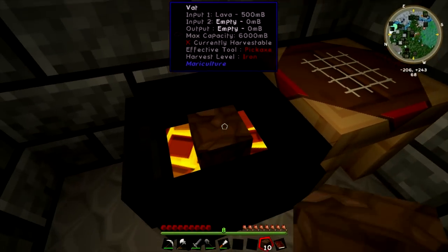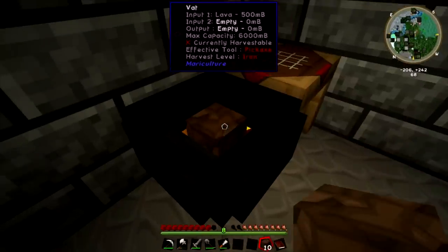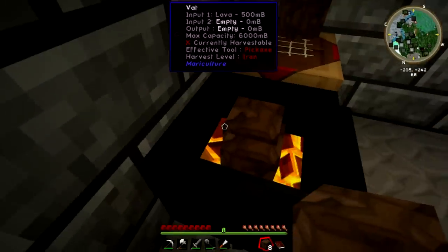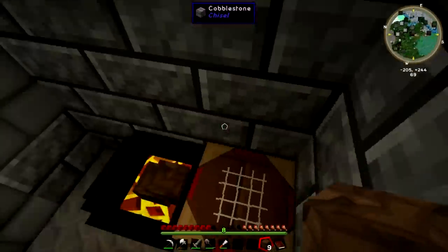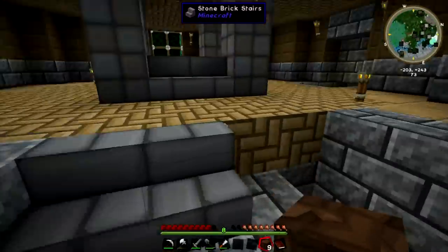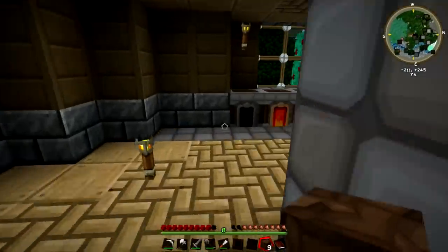So as you can see, you can actually put items in the vat. I'm not really sure how you get them back out, so that's good — there's two dirt in there now. We'll have to see what happens to those. What we'll be doing is putting the bricks in there, which will make the seared bricks.